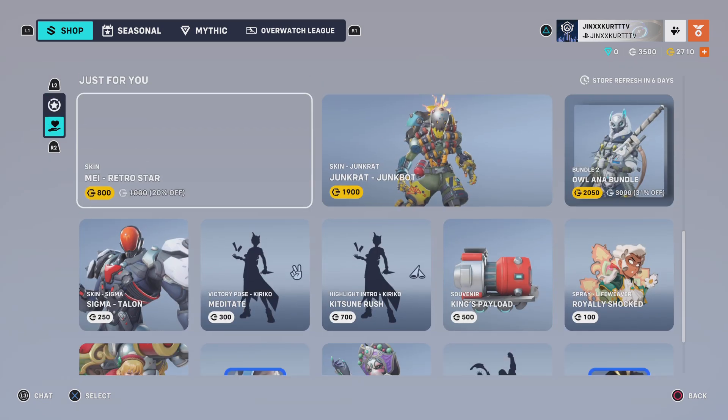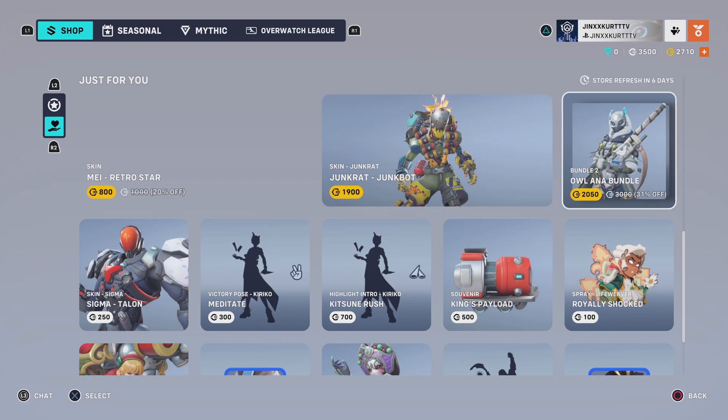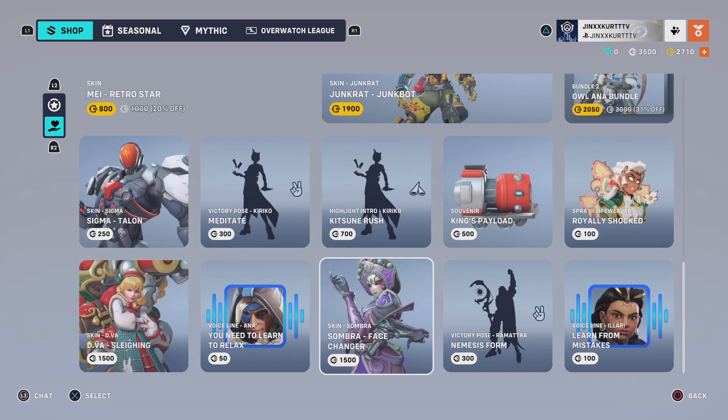In my Just For You section I have the Retro Star Mei skin which is 20% off for me, the Junkbot Junkrat skin, the Owl Ana bundle, the Talon Sigma skin, the Meditate Kiriko pose, the Kitsune Rush highlight intro, the King's Payload souvenir, the Royally Shocked Lifeweaver spray, the Slaying Diva skin, the 'You need to learn how to relax on a' voice line, the Face Changer Somber skin, the Nemesis Form Romantra victory pose, and the Learn From Mistakes Ilari voice line.